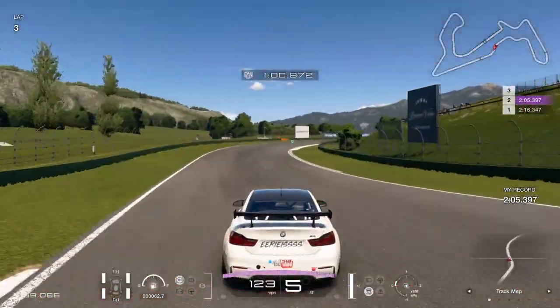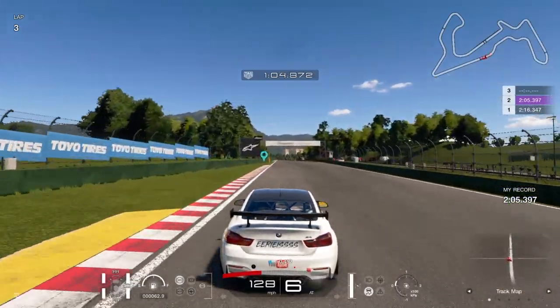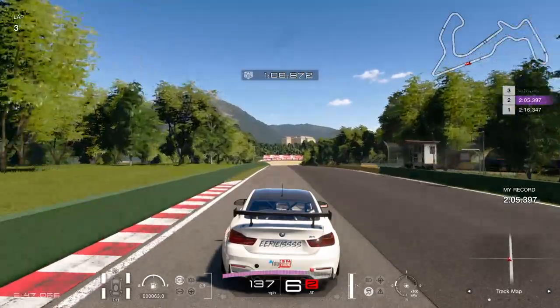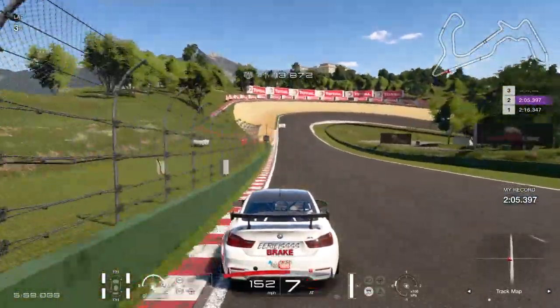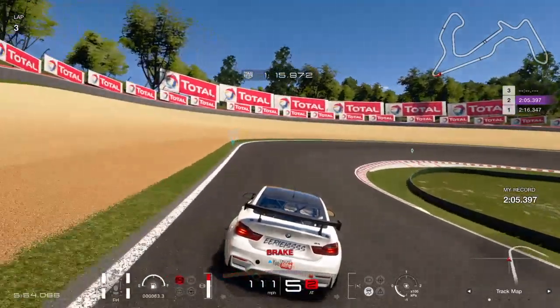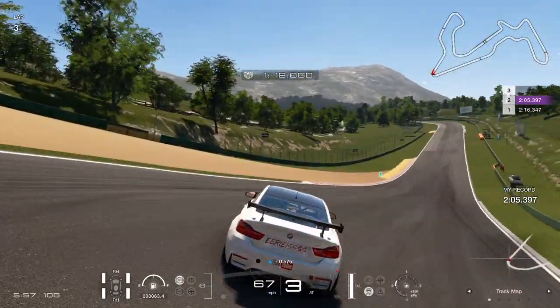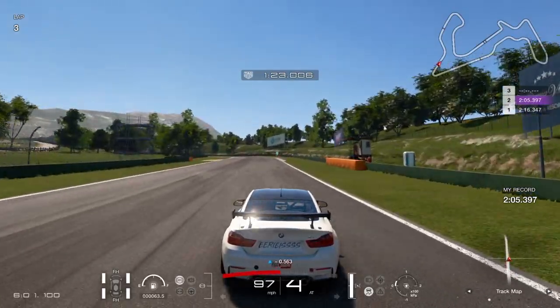We've made it through the trickiest part now and we're going to continue to straight-line these curbs. As we come over the crest of the hill, we're starting to look for our braking point, which is in between the black screen on the left and the 50 metre mark. Brake hard, turn in — this is your apex. To be honest, I could be a bit tighter. The corner will then spit you out and you can get yourself on the power as soon as possible up the hill.